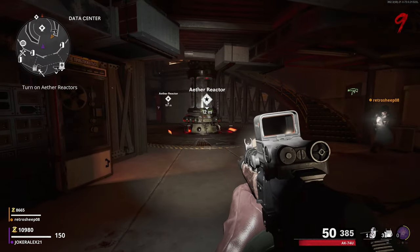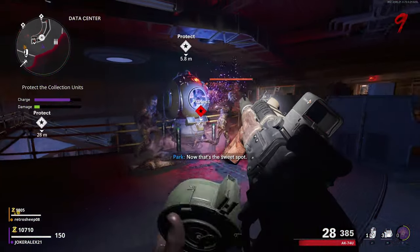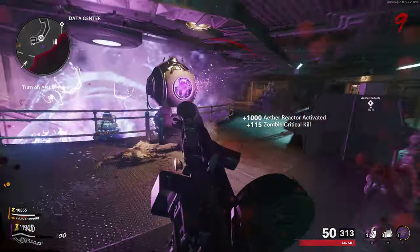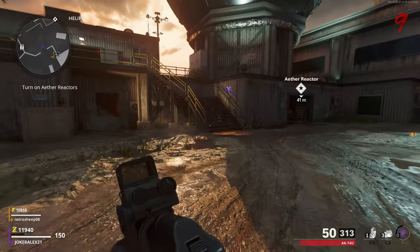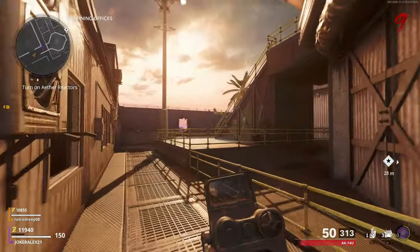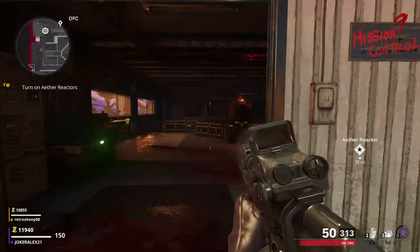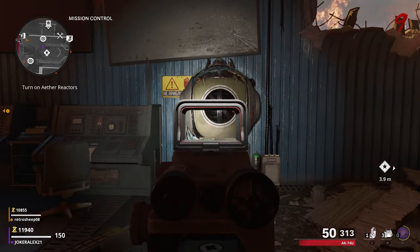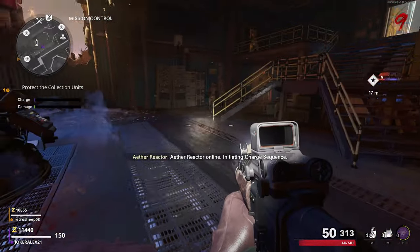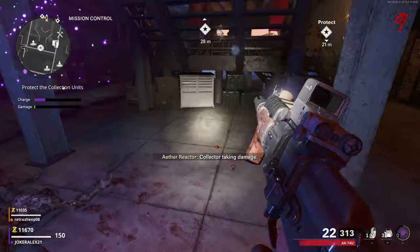Remember where all the generators are located — there are two located downstairs and one located upstairs in the building. Activate the Aether Reactor, defend the generators, and get enough souls to finish powering it up. For the final reactor, go through the other door to the right and head up the staircase where there is a purple arrow telling you where the generator is located. Go along the walkway and up the staircase to a place called the Mission Control area. Locate where each of the mini generators are — there is one upstairs as soon as you come through the door and there are two downstairs. Bear in mind that one of these generators is located underneath the staircase.